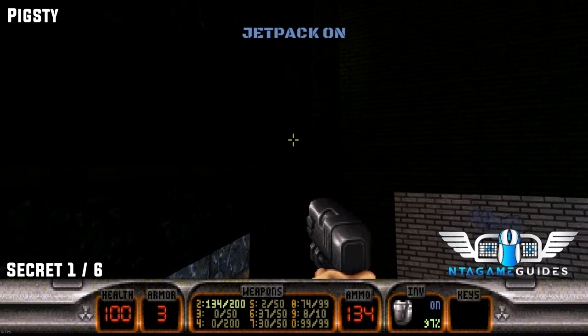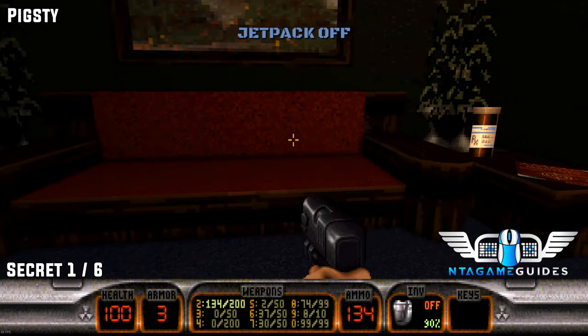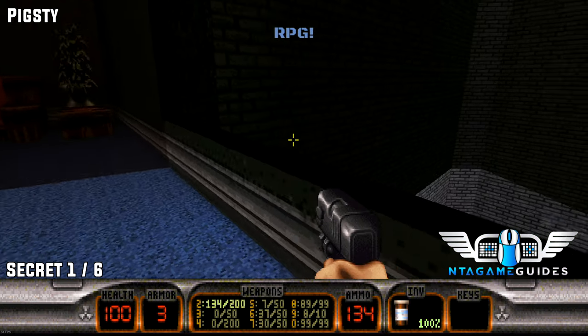The next level. Once again you need a jetpack — if you don't have one you can't get your secret. At the starting location, fly up and fly into the window to find number one.